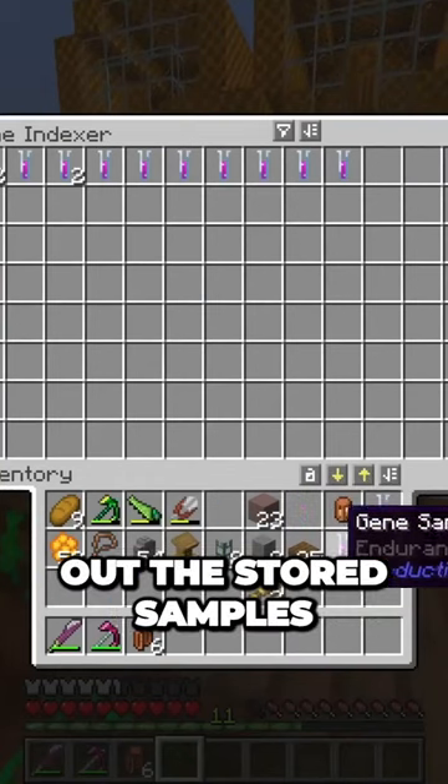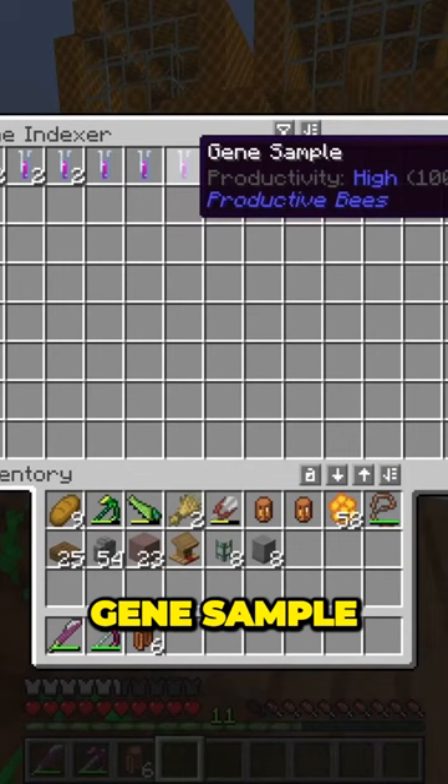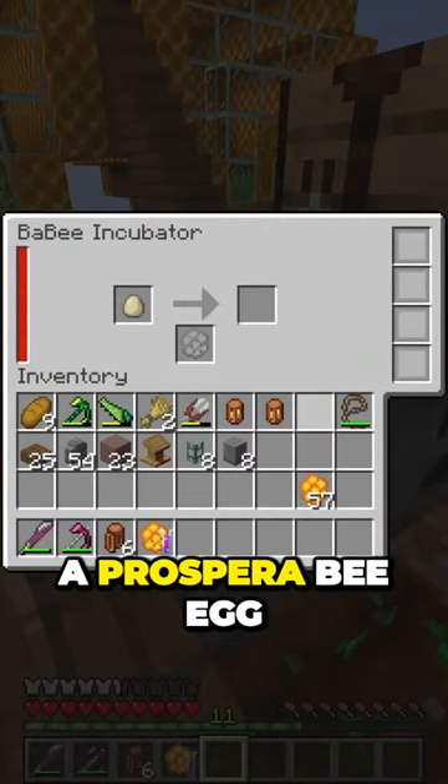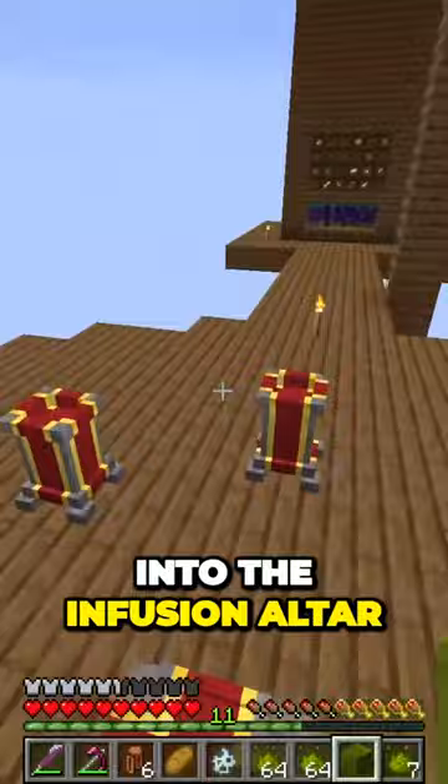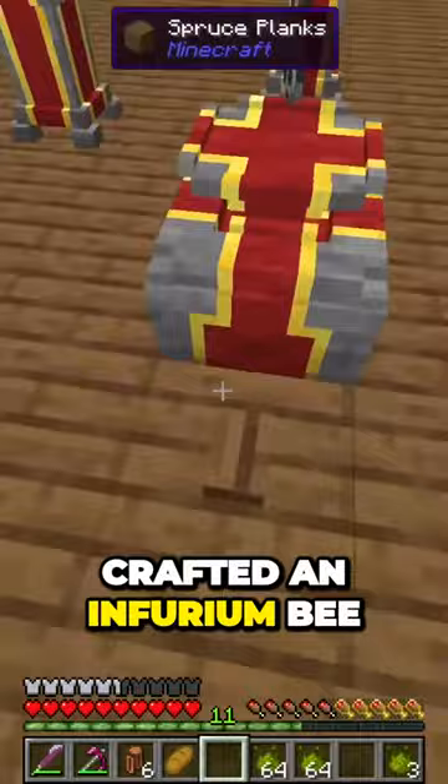I checked out the stored samples and saw we had 100% of a Prosperi B gene sample, so with this I attempted the incubator one more time and successfully made a Prosperi B egg. The egg went straight into the infusion altar and, with some Inferium blocks, crafted an Inferium B spawn egg.